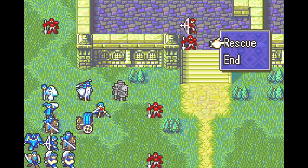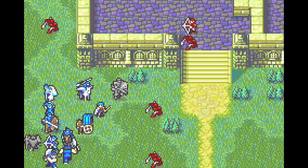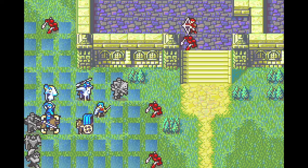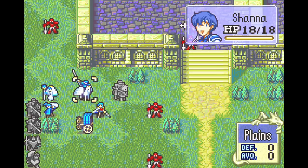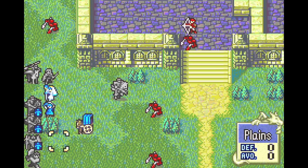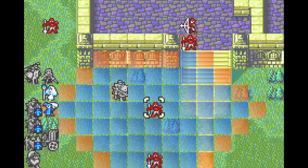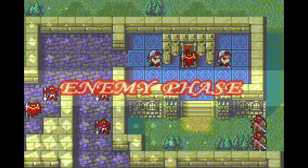Oh, I know what I can do — I can put Arena here with an iron sword, Shana next to Arena with the slim lance. Merlinus can go here and be safe, and this forest tile here is also safe. I forgot that I could rescue people to squish them into the corner.